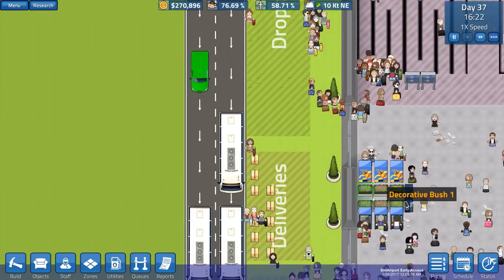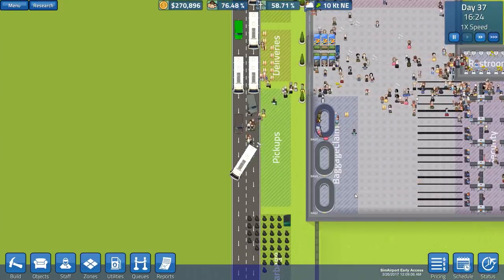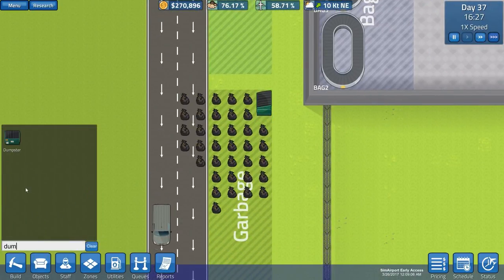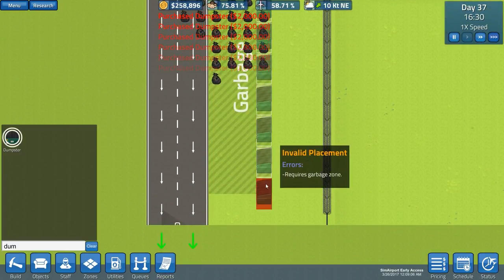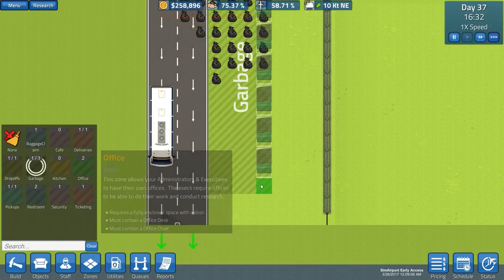We now have a double road, which is cool I guess - I don't know if it's entirely fixing the issue. We've also got this dumpster, and a lot of people have said we should really place some more of them because that fixes a lot of the garbage issue.